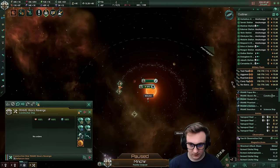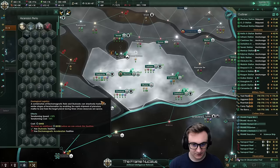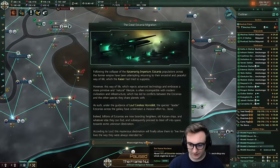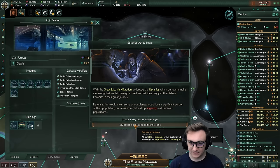There are some more asteroids to harvest. We are going down to macro engineering, which is a new addition — it helps with megastructures when we finish it. From the collapse of the Katzen, populations of the former empire have been attempting to return to their peaceful way of life, but they're just leaving their worlds. We found the Kaiser's Rift and they want to leave — they belong here as members of the grid, the great grid amalgamation. You can't leave us.